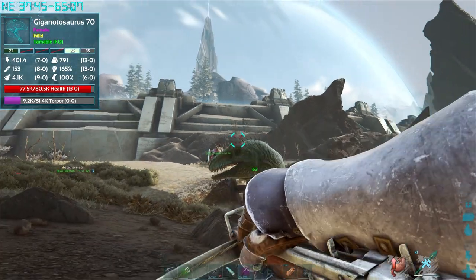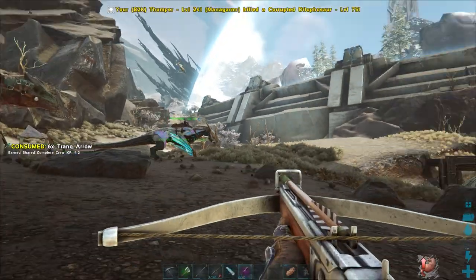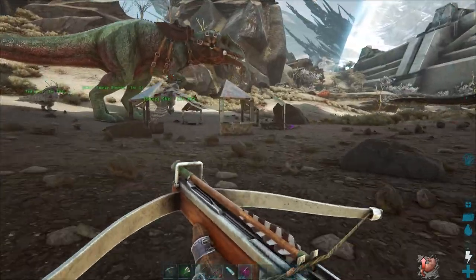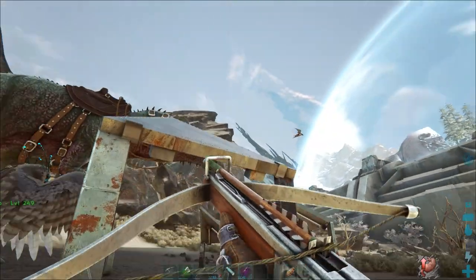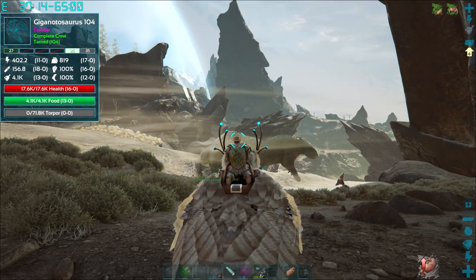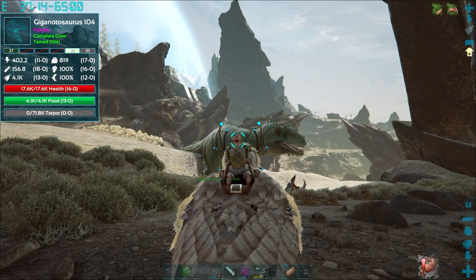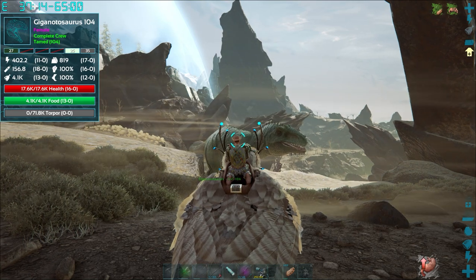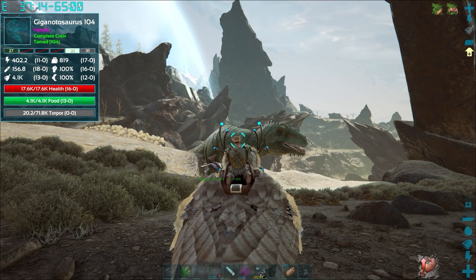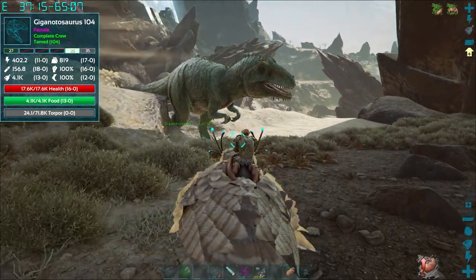I love how James went to so much effort to get this nice trapped base down. He's out — he didn't even move. Nice. Here he is: 16 melee, 17 weight, 11th damage, 18 in oxygen, 16 health. I mean, that's still better than what we've got.